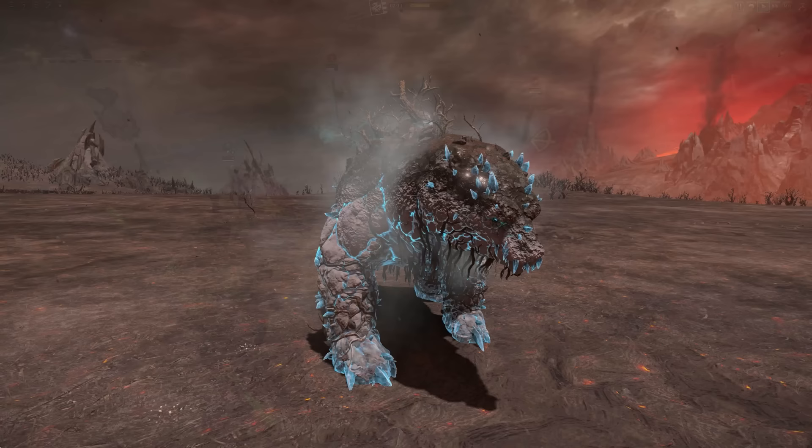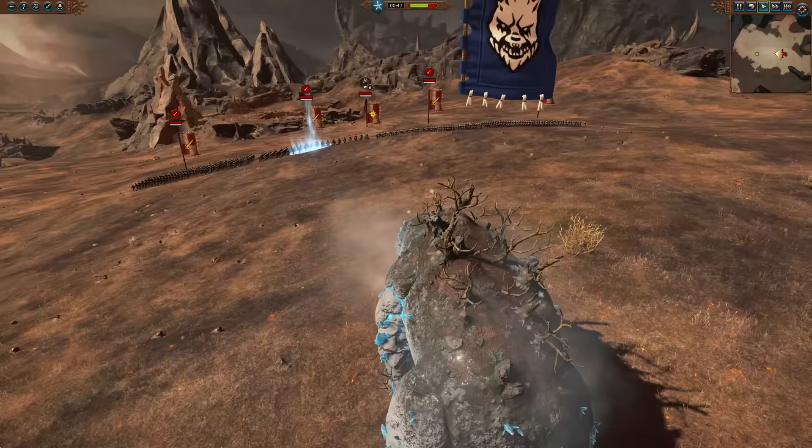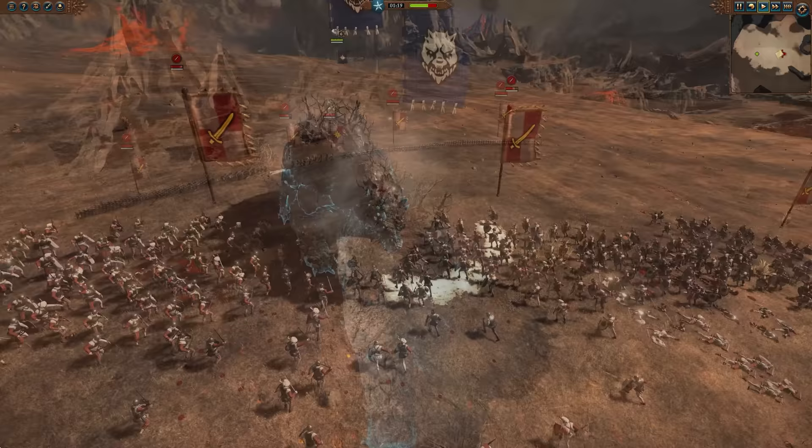Next for Kislev, the Frozen Heart of Winter — a big old elemental bear. This one comes with a bound Heart of Winter spell, some slightly improved stats, and a very nice looking model as well. Nice color scheme on this one. Pretty much the same deal as before, still got the breath attack that you can use.